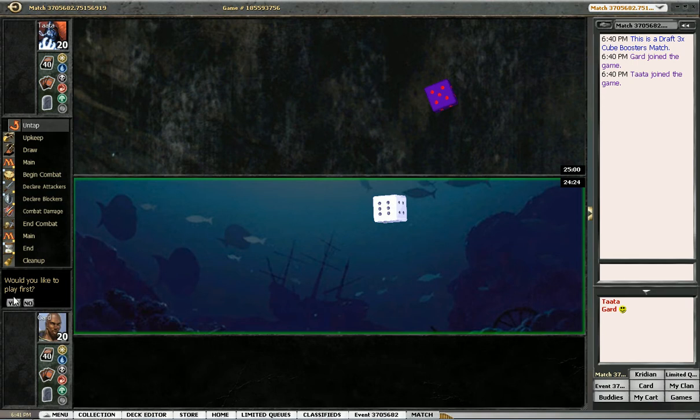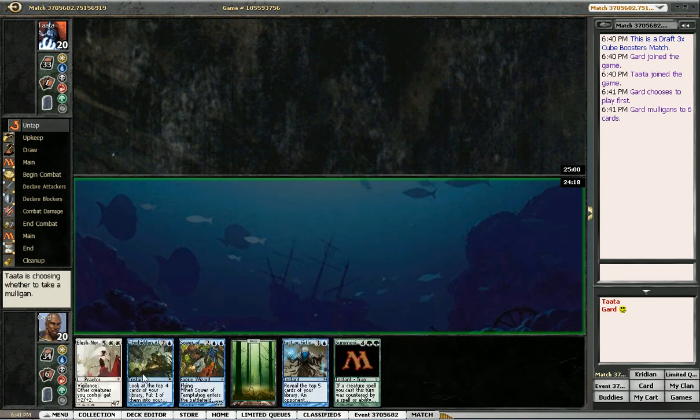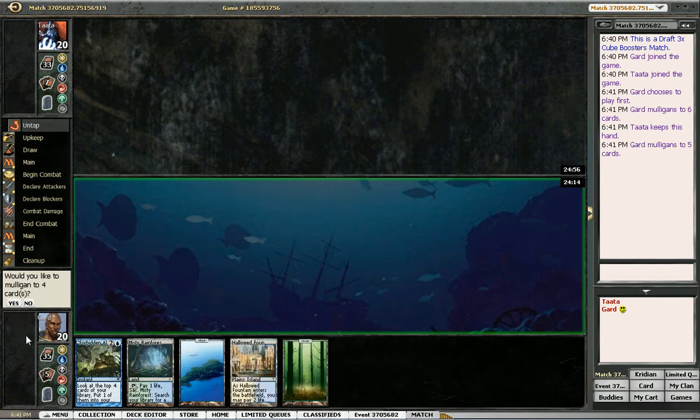Anyway, we're on round 2 now. Let's see what this hand has to be. Oh jeez, his hand's pretty bad — zero lands and eight drops. Well, I guess one land. Oh man, this is not going to be my day. I'm going to mulligan again. He kept a 7, yep, his hand's fine.